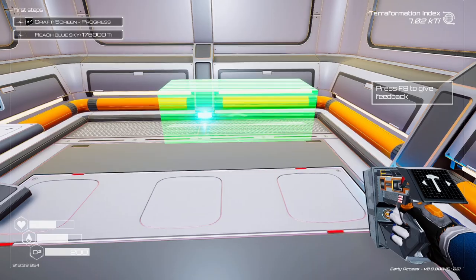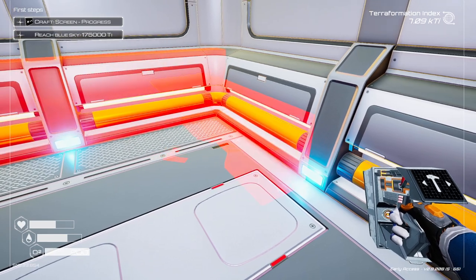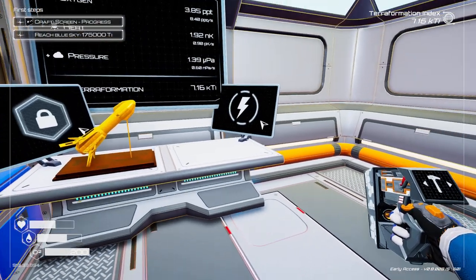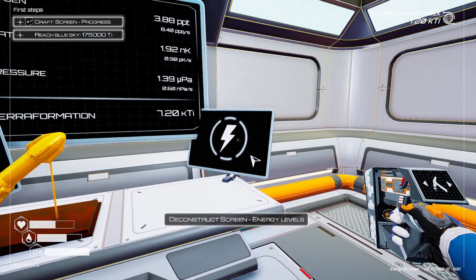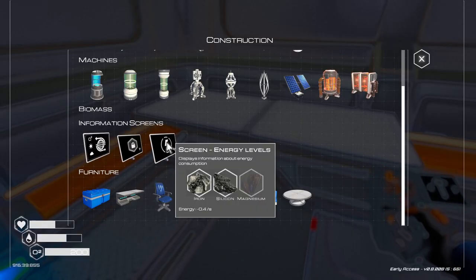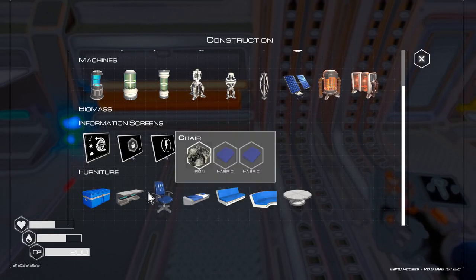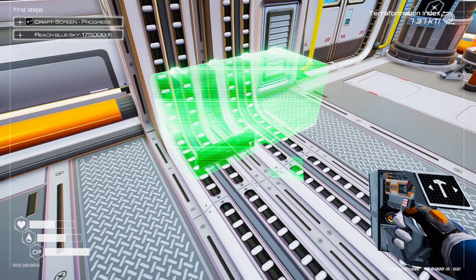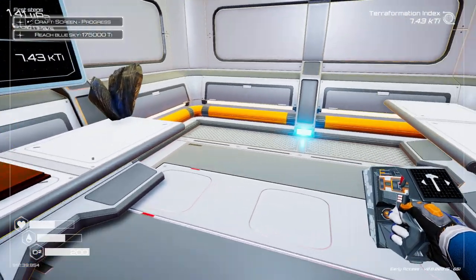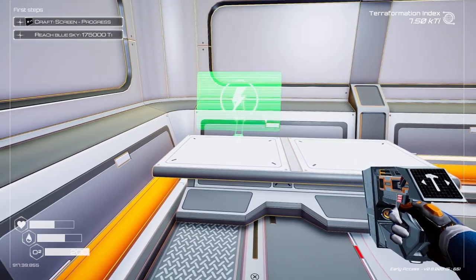Let's have a look here. I'm going to pop in a desk. We're going to deconstruct that — didn't have enough space in my inventory for that. I need that magnesium. That chest is full, so I'm going to build another chest here. Let's grab that magnesium back. That was our energy screen — I'll pop that there.